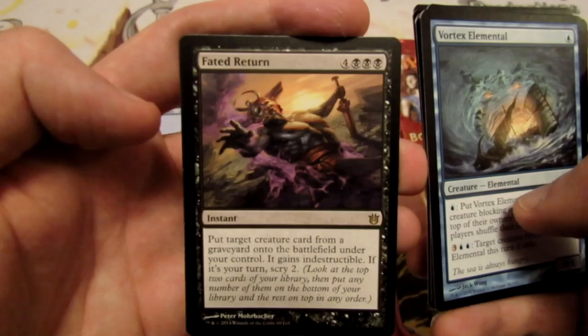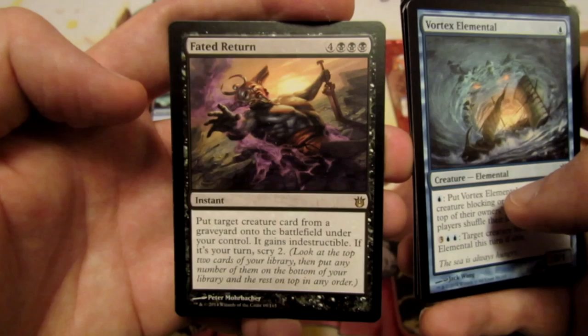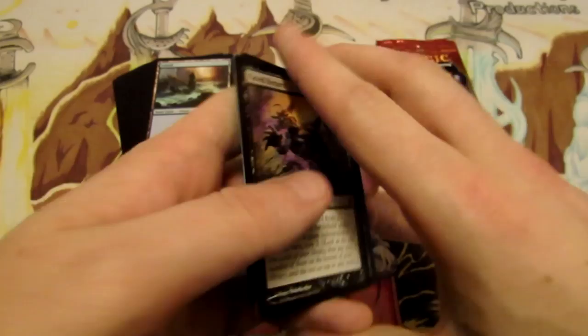Faded Return is actually a very high-end drop but it's in our colors — an instant for 7 generic and triple black that puts a target creature card from a graveyard onto the battlefield under our control. It gains indestructible, and if it's our turn, we get to scry 2. Which is nuts. Then a Mountain and a tip card. We do have a few things in our colors from this pack.